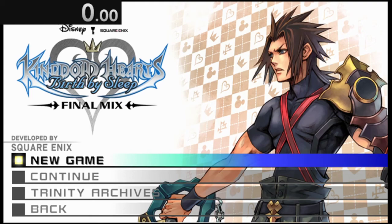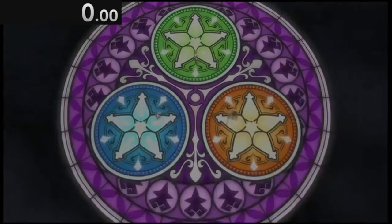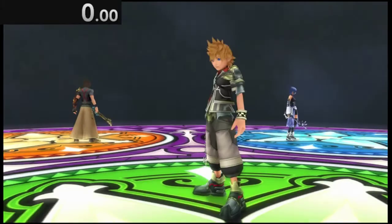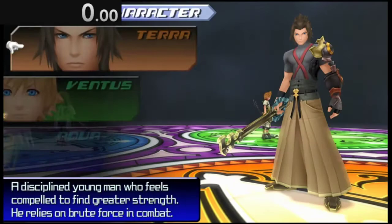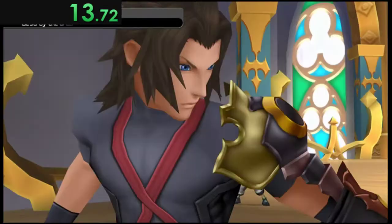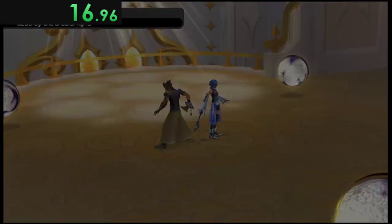In the Birth by Sleep community we don't start the timer until character select instead of difficulty select, because we saw no reason to time this 23-second sub-intro every time. When we select Terra we're immediately dropped into what a lot of people call the worst fight in the game, which is the Orbs fight. Speedrun-wise they're not necessarily wrong — you skip one cutscene going in and now we have these.